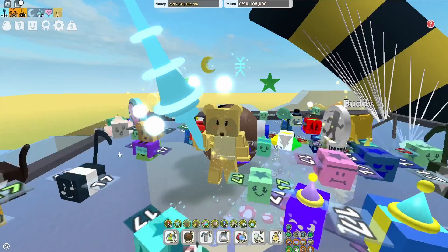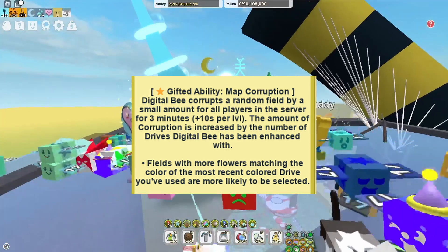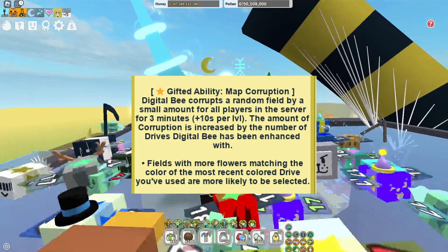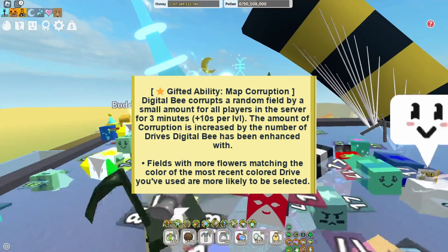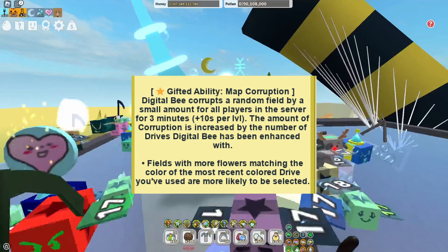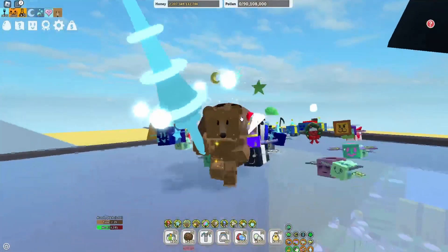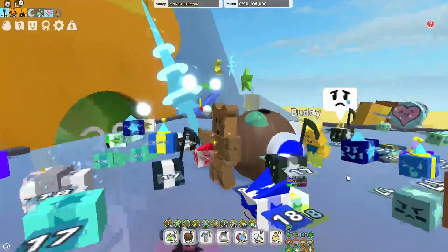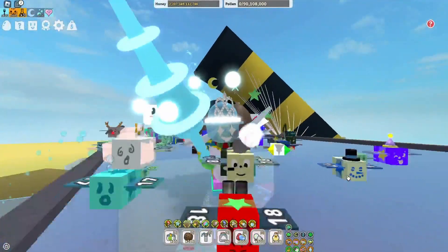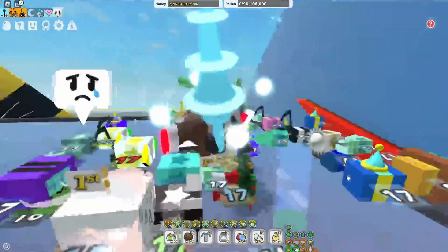The gifted ability is Map Corruption: the Digital Bee corrupts a random field by a small amount for all players in the server for three minutes. The amount of corruption is increased by the number of drives the Digital Bee has been enhanced with. Fields with more flowers matching the color of the most recent colored drive you've used are more likely to be selected. This would be great if you could actually play with friends — currently the game is very laggy, so this might add more lag.